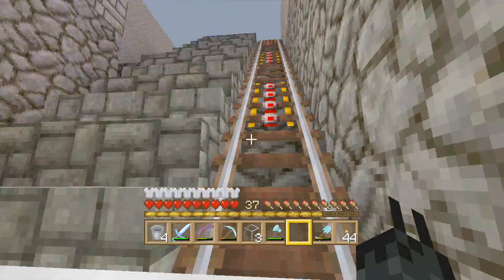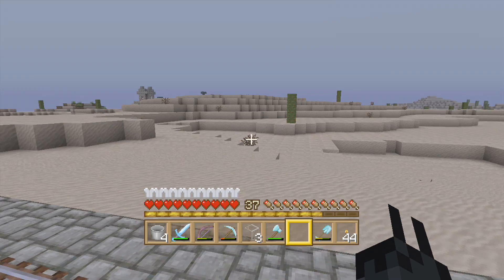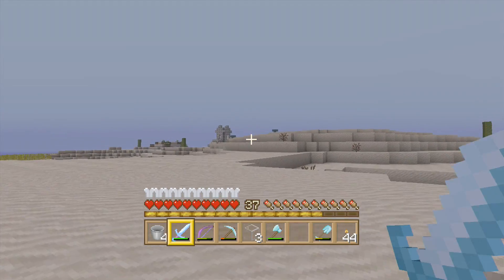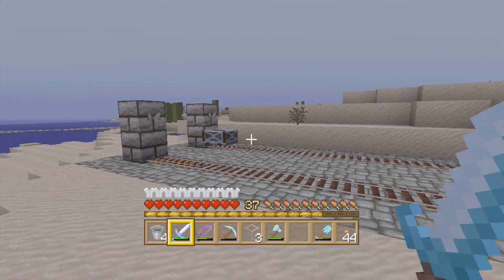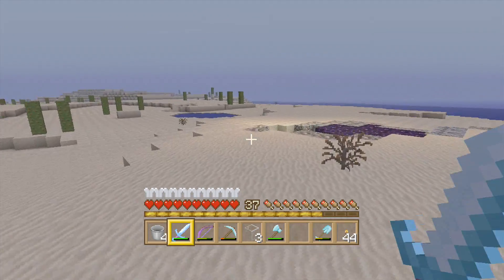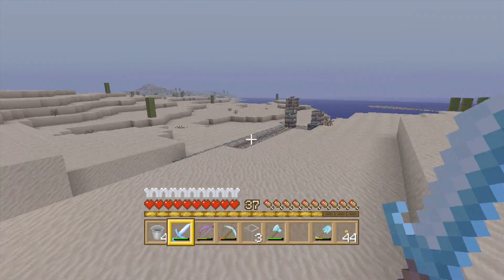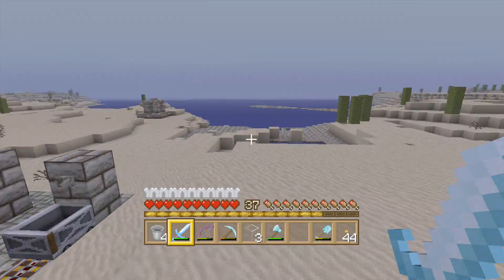Over here at the village people area — this is out in the desert. The village people are over there, so we're gonna start building out here and making a bunch of cool houses. Not sure what kind of houses yet, but this is the next project.